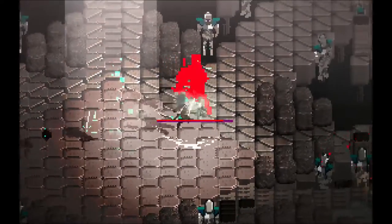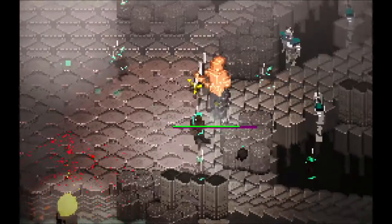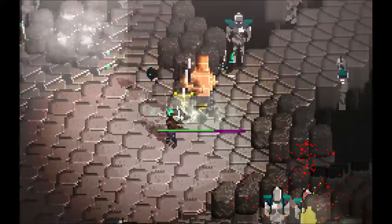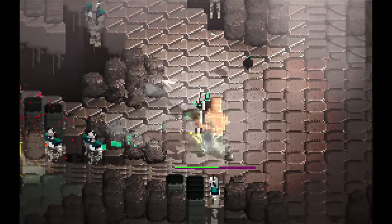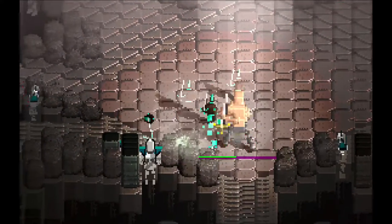We have the mechanics in place to actually complete a match — the victory condition that I've been aiming for in this game for a long time. This boss doesn't have any AI yet, it's just sitting there. But if we go and kill it, we will create the victory condition, and that will trigger the end of the match.